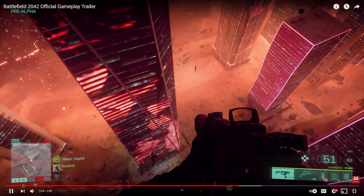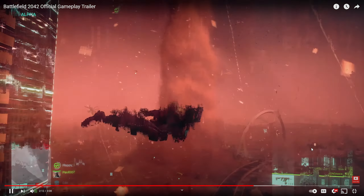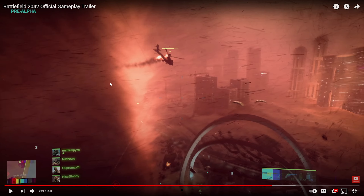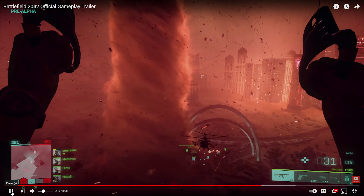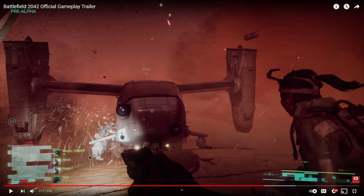I don't think they actually show anyone taking damage in this trailer. We get our first look at the wingsuit, which is interesting. Then there's the tornado weather system — this is what I'm most interested in. You can see the tornado has real effects: a player's HUD is glitching out near it, and it's visibly pulling the helicopter in. The storm clearly affects both players and vehicles.